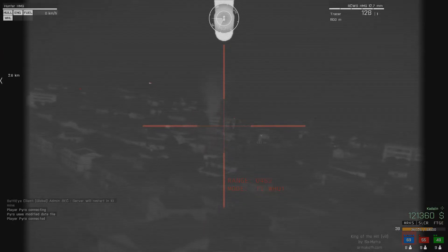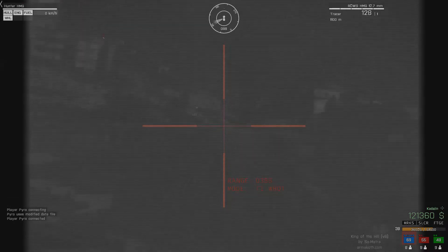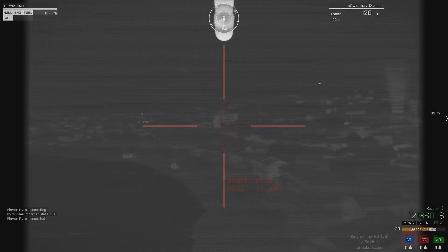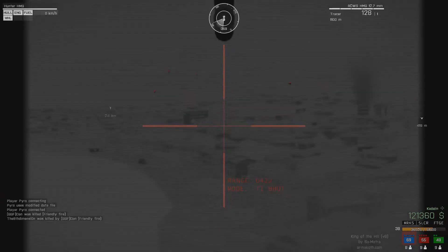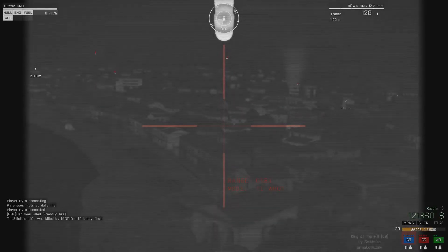Vehicles are no joke in this. Gunners have access to all the optics — they've got night vision, thermal, and inverter thermal — and they can spot targets from very far away. After that it's just a matter of zeroing the gun correctly, and bam, insta-kill.